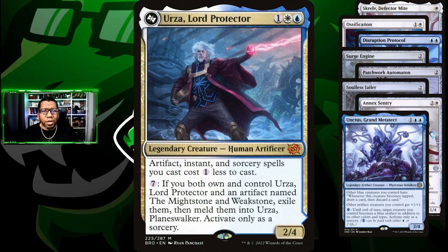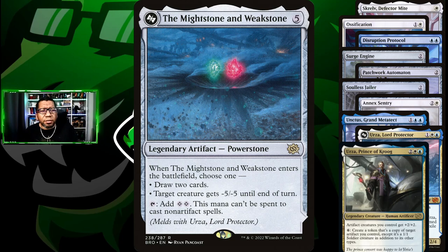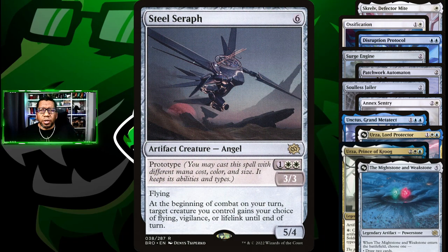We're playing both Urzas: Urza Lord Protector which makes your artifacts cheaper, and Urza Prince of Krug which can pump all of your artifact creatures for two — and it occasionally copies something. We also have the Mightstone and Weakstone, mostly as another removal spell but late game it can draw cards. And the last creature is Steel Seraph — if you're playing any type of aggressive deck that can use artifacts or white creatures, you're probably going to be playing Steel Seraph. Otherwise it's just lands, so let's hop into some games.